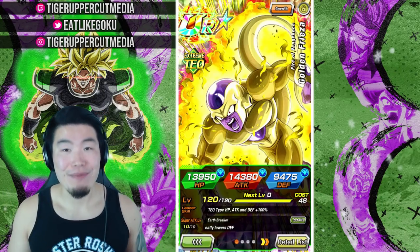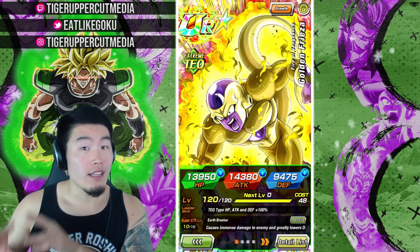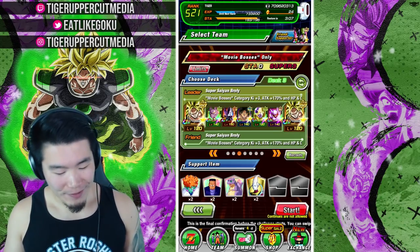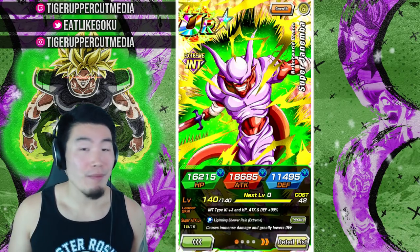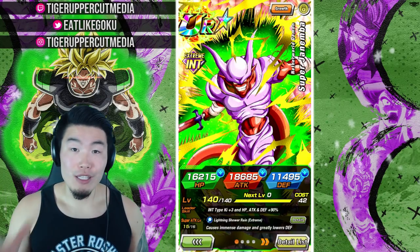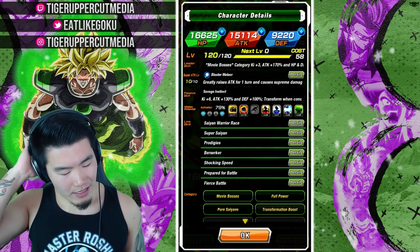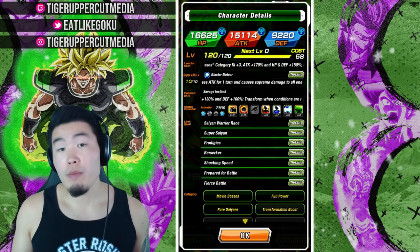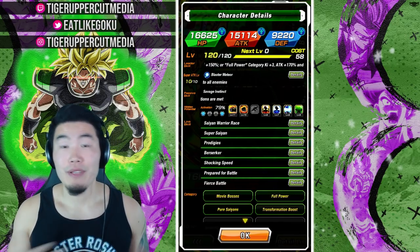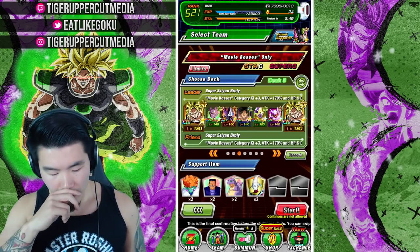I'm also bringing Golden Frieza without the EZA on Global — still waiting for that. He becomes an absolute beast once he gets the EZA, but still really good nonetheless. Then we have the rainbow EZA Janemba, who I haven't used a lot since I got him done, so I'm excited to see what he can do. Our friend has two dupes — I'd prefer rainbow, but two dupes is pretty close, and he has all the hidden potential skills like additionals and crits, so it should be okay.